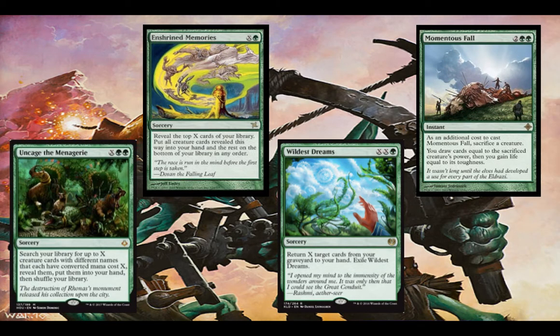Here we have Uncage the Menagerie, Enshrined Memories, Wildest Dreams, and Momentous Fall. These X-themed advantage cards let you return stuff from your graveyard, look at a bunch of cards from the top and fill your hand, and with Momentous Fall you do have to sacrifice a creature but you draw a bunch of cards — and you can do it at instant speed, so if the creature was going to die anyway, you're still up on cards.